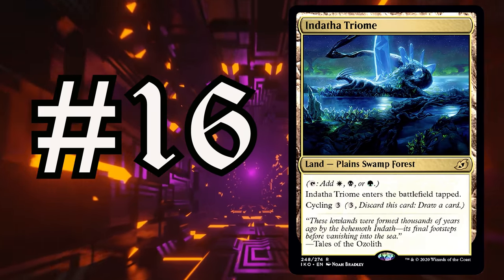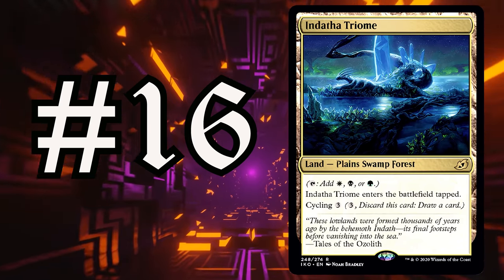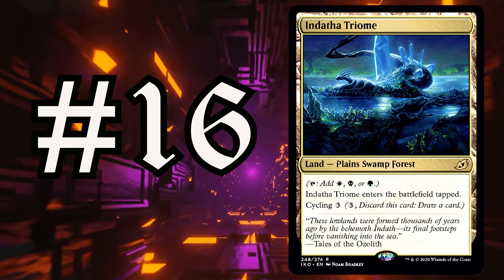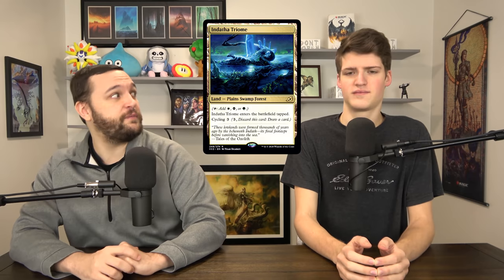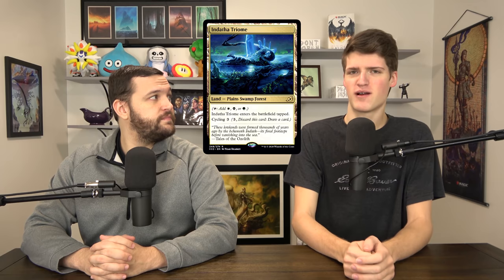Number 16 is a cycle of lands — the only cards we group together are lands. The Triomes: Indatha, Ketria, Raugrin, Savai, and Zagoth Triomes — the wedge-colored ones. The Triomes are really awesome: they come in tapped, tap for three different colors, have all the basic land types, so they're fetchable, and they cycle for three mana. As soon as you hit a three- or four-color combination that has any of these, you put as many in your deck as you can. I've been playing an Omnath deck and they're almost always the first fetch target. Anything that's not competitive and has these three colors — you're in. It helps weird color combinations like Temur that really needs its Steam Vents, and now this is another Steam Vents that also makes green.